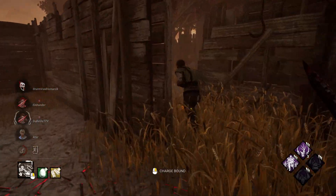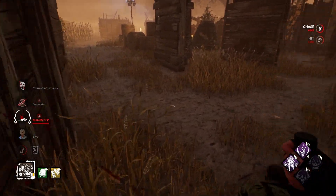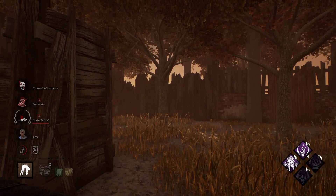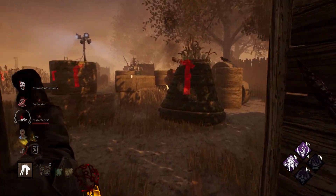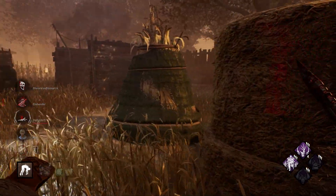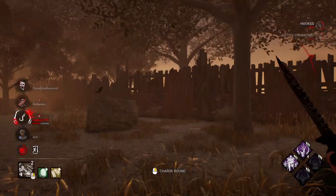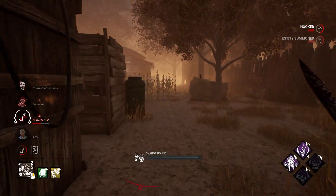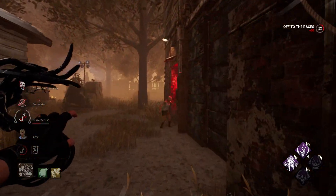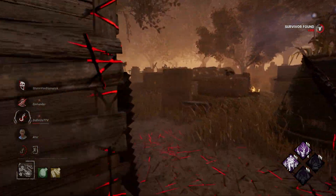Best case scenario would've been if we could've gotten Blood Warden as I downed him, because I feel like they're gonna come in for the save. Especially the Dwight — he hasn't been hooked yet, so we could take a hook if he wanted to. She'll run away — she's smart. There we go.